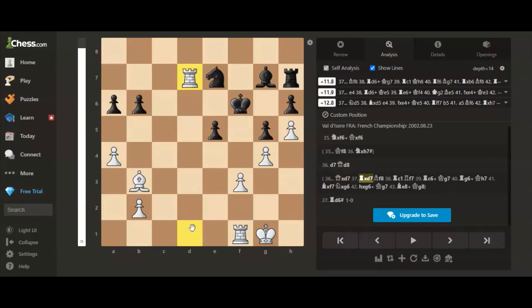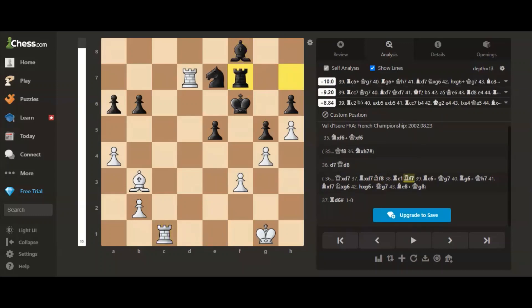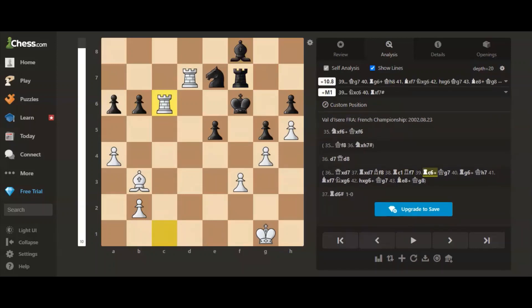So queen takes d7, then rook takes d7. Bishop to f8, guarding the knight and creating space for the king to escape on g7. Then rook to c1, rook to f7, rook to c6 check.